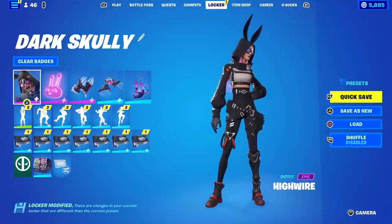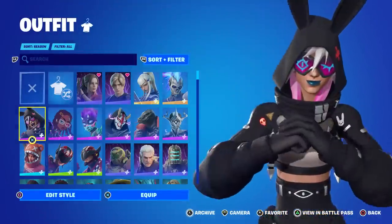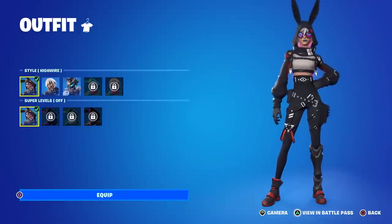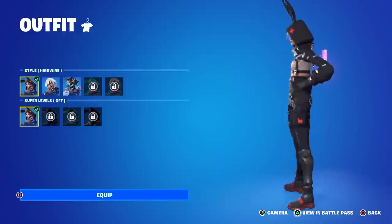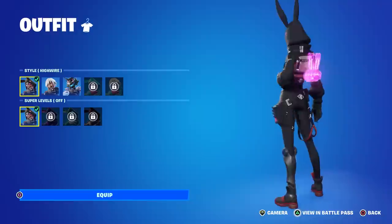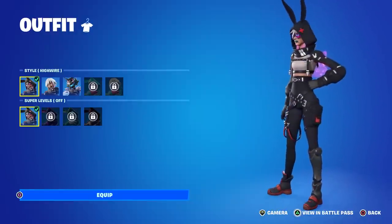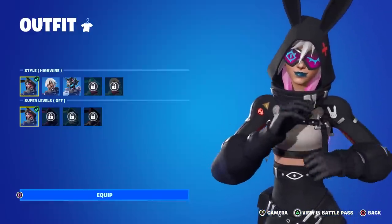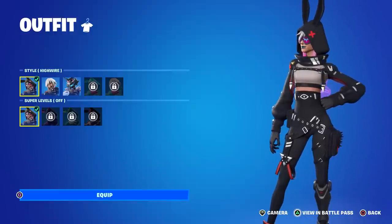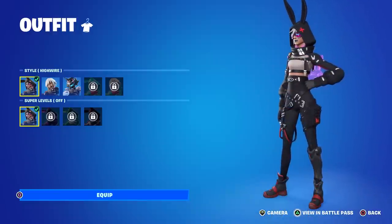Let's take a look at the skin itself first. It says 'chaos is a game and she always wins.' She does have a multitude of styles, which is really clean. Most people know this skin for her default style, which is the bunny one, and in my opinion this is the worst one — I hate big ears. Big ears, horns, and tails are my least favorite things in Fortnite. However, take those ears away and this is a really solid-looking skin. I love the character model, her glasses, and her overall color scheme. It's very plain black, red, and white — three of my favorite colors mixed.